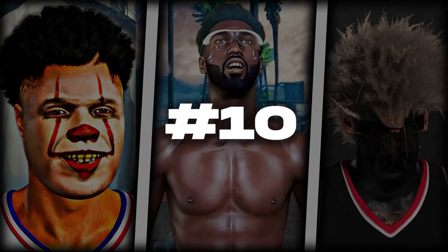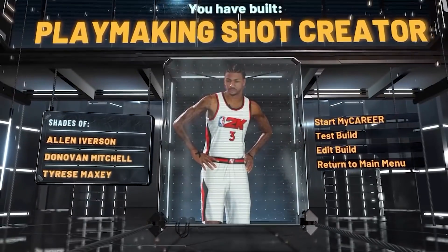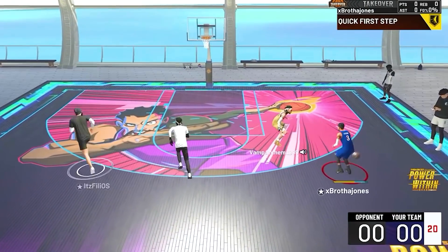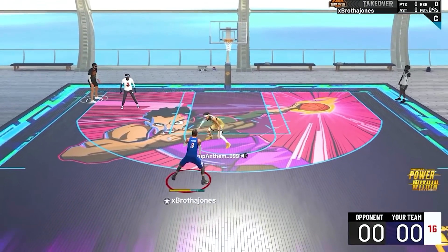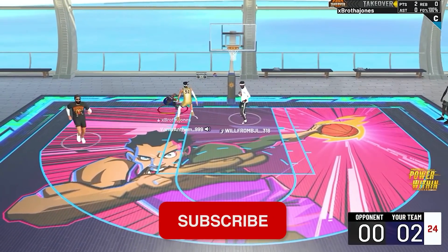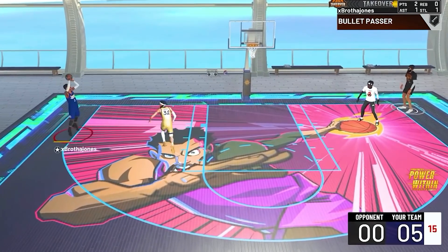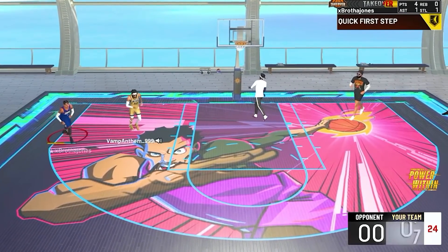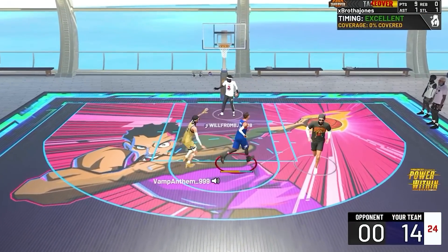Number 10 — starting off, I'm going to put the NBA 2K22 play shot. Now you wonder, number 10 all time over the 21 play shot? Yes. The reason is you have blinders and mismatch expert. Those two badges make it, in my opinion, better than the 21 play shot. Mainly because the shooting is easier on 22 than 21, so they hit way more whites.